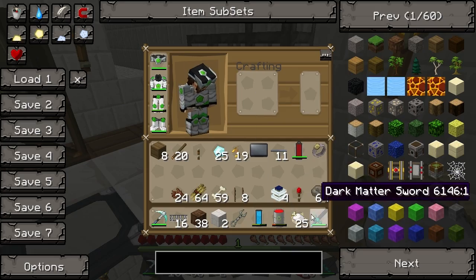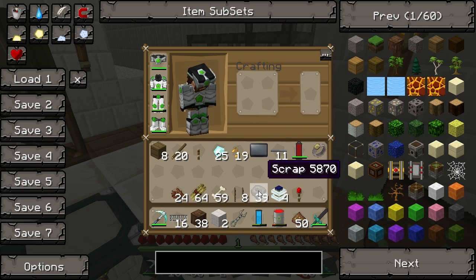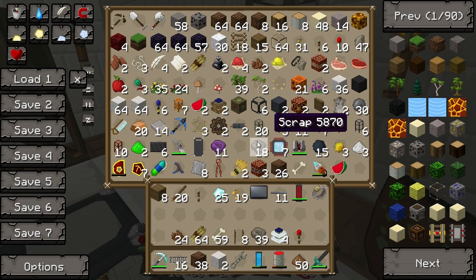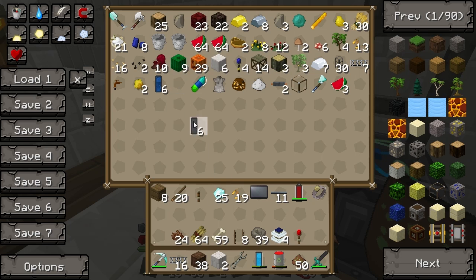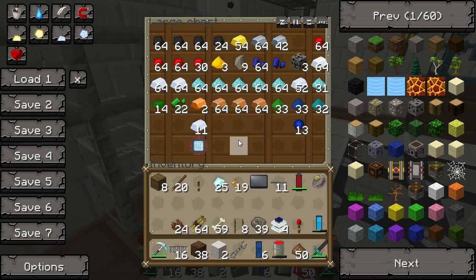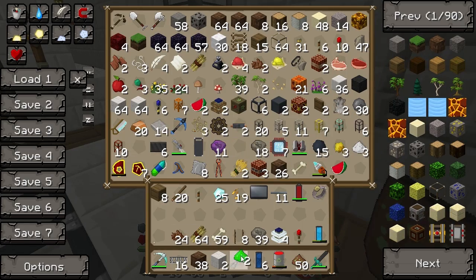There it is. Wind those together - fertilizer. We're going to need some hydration cells, so we're going to need some empty cells, some water cells. And we're going to need some weedex as well. So that's green powder, which we should have some of. It's very brightly colored, there it is.